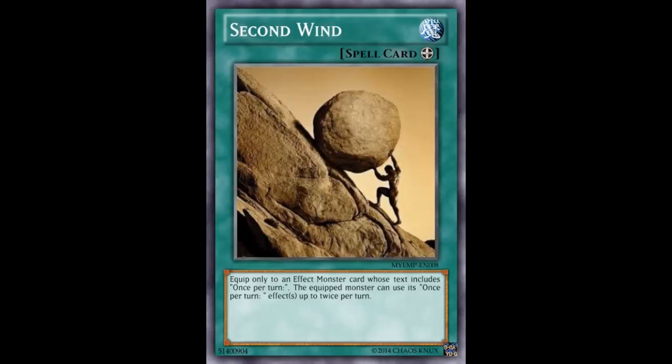To end it all off, Shooting Quasar Dragon gets two negates per turn during either player's turn, and it can negate pretty much anything — even continuous spells, traps, or field spells that are already active. So yeah, this card is definitely broke. Be sure to comment any cards or broken plays you can think of if this card actually existed. Thanks for watching Fake Card Friday, and I'll see you next Fake Card Friday with another card!